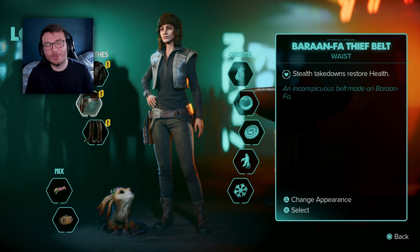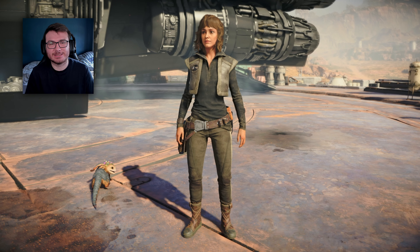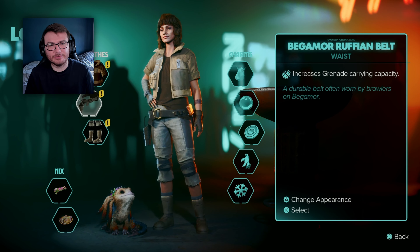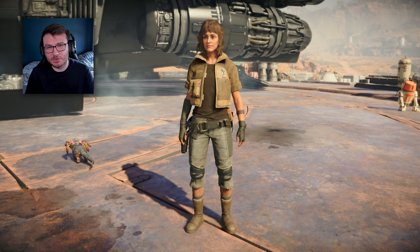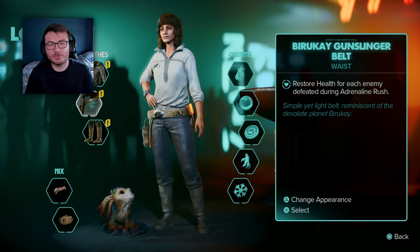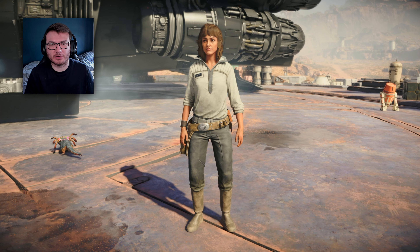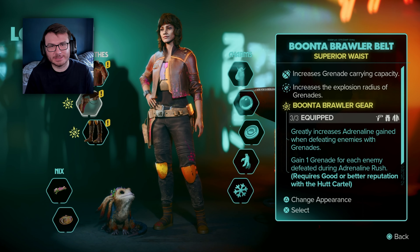There is a waist option and there are 26 waists to choose from in Star Wars Outlaws. 14 of these waists are superior, so you will have extra bonuses for equipping every item of the set. 12 of them are standard waists, so you will only have the individual bonuses with no extra bonuses for equipping all three items. Four superior waists are unlocked by achieving maximum reputation with all of the crime syndicates, one superior waist for completing the main quests, and one superior waist for completing Jet Kordo's legacy quests. Two standard waists are from the ultimate edition.